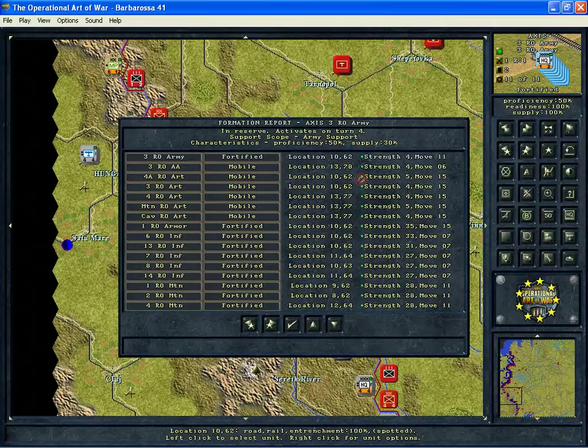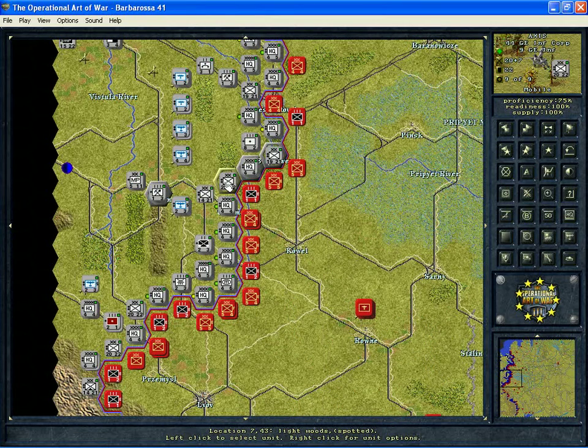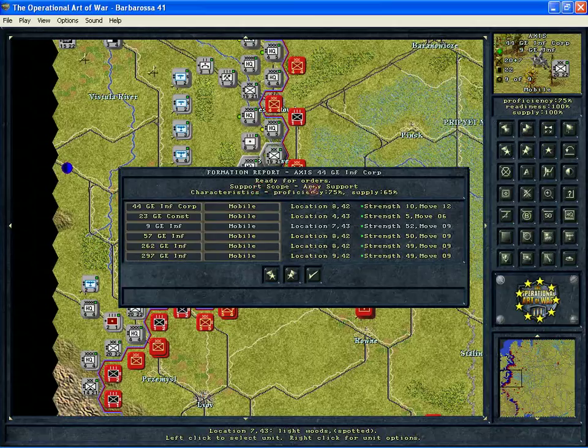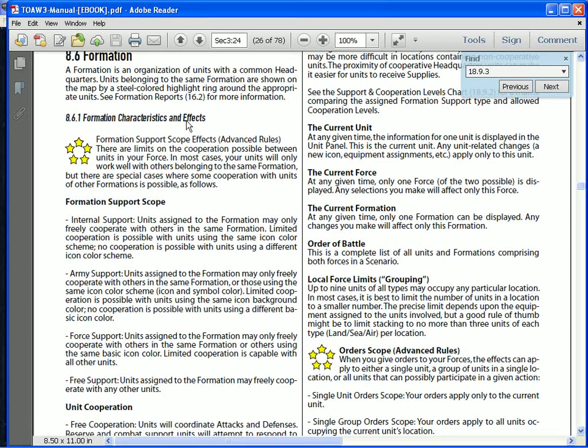So it's a good idea, like I said, at the beginning of a scenario, to flip through the formations and see what you've got to work with so you're familiar when you start up. Now the other thing you want to look at in the formations are their support levels — that's support scope right here. This one is set to army support. You don't have to memorize these things, but it should be fairly easy to grasp once you've run through a scenario a couple turns. There are four levels of support and you can see them in the manual — section 8.6 explains all that.